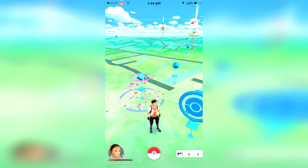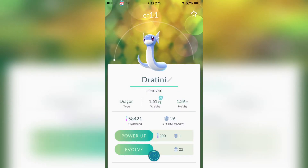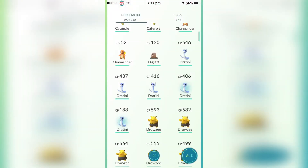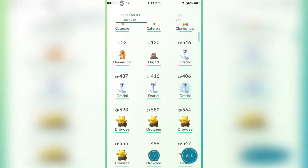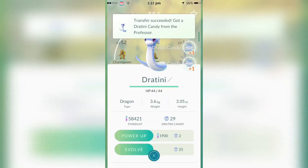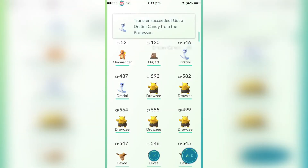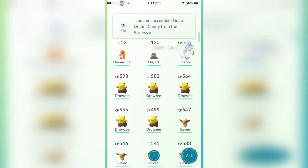Before you start this XP glitch, you will need to collect loads of Pidgeys. Basically, you need 12 candy to evolve a Pidgey or a Rattata. This 12-candy method is such an easy way of actually leveling up as easy as possible, basically without even doing anything. So when you see a Pidgey, don't miss it — just get it, keep the candy, and invest it later on with the Lucky Egg so you get twice as much XP and can level up faster than any other method.